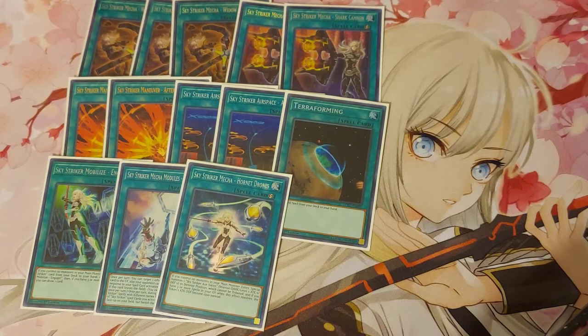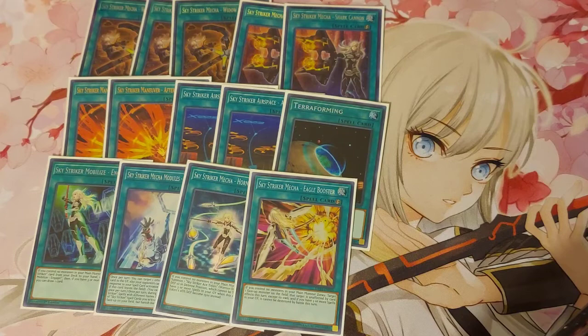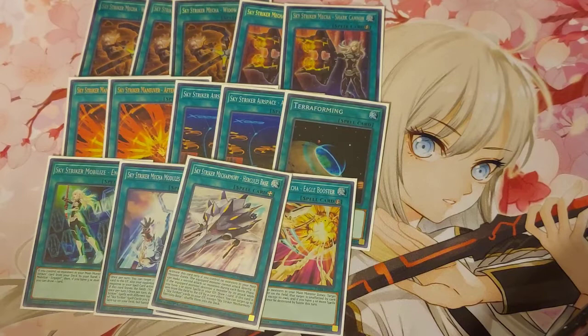My other tech options: a lot of people are playing Eagle Booster, and Eagle Booster is really, really good. I'm going to play a Hercules Base because I don't have Needle Fiber or Access Code yet. I thought of this after my locals, but I'm going to try it.